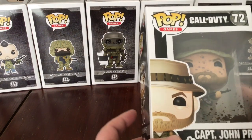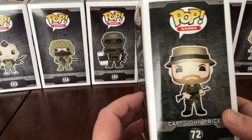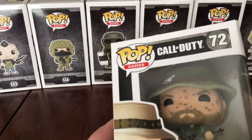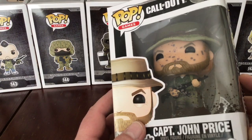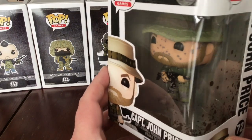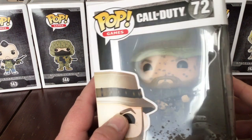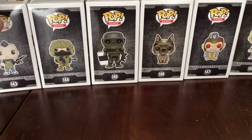Next up, the infamous Captain John Price, number 72. John Price there. The box has got the muddy splatter on it. He's got his little hat, beard, mud splattered all over his uniform and his gun. Quite a standard uniform Price has. Really nice Funko Pops — really detailed, good textures used on them. So that was Series 1. Now into Series 2.